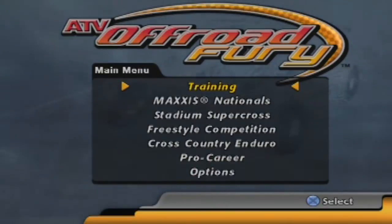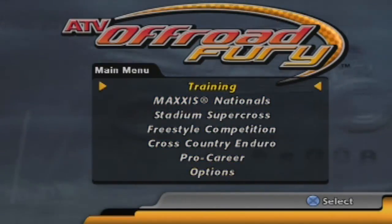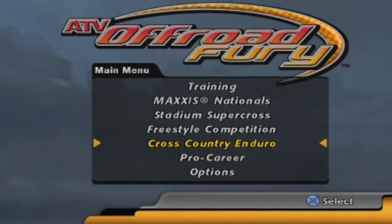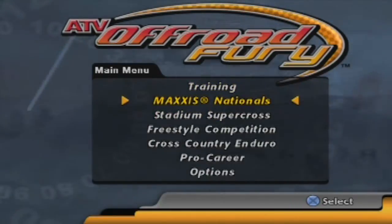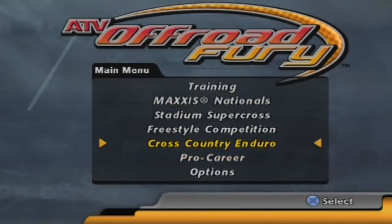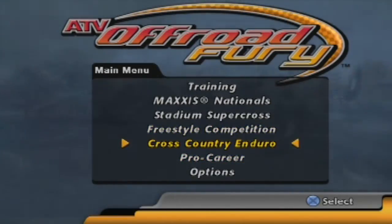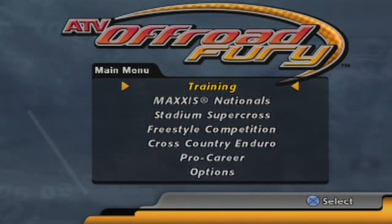There isn't really a whole lot to this game, the first installment — I don't know why, I guess it was just their first forte. There are four different race types and a pro career mode. The pro career consists of the Maxis Nationals and the Stadium Supercross. I'll be doing the pro career and then at some other point I'll be doing freestyle and enduro races as well. But for now, for the first segment, we're going to start the game with the training session.